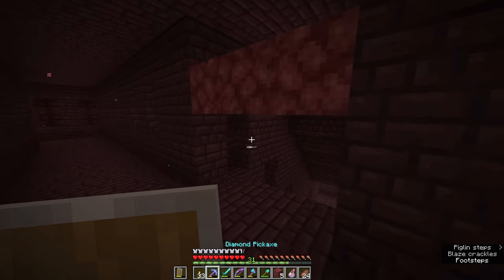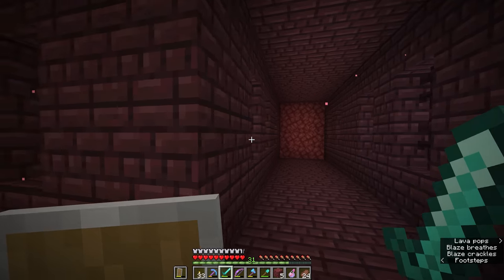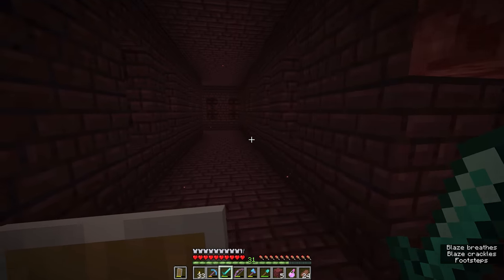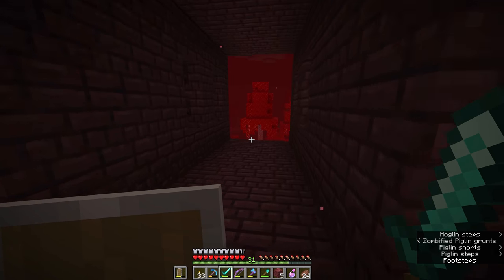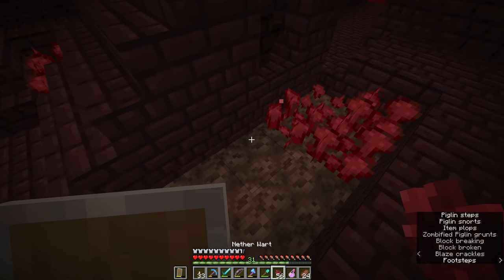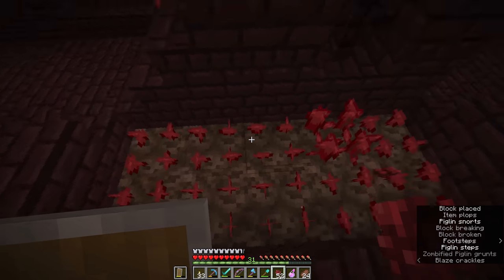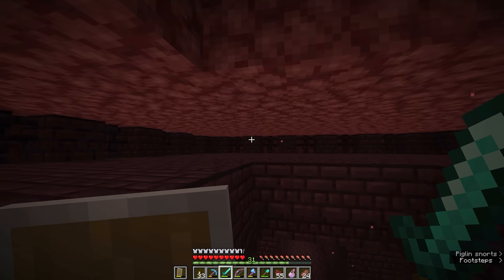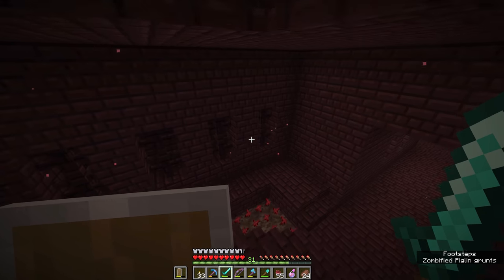At this point the nether fortress has become a bit of a labyrinth — it goes off in different directions with staircases going downwards, staircases going upwards, and passages behind some of these staircases as well. It looks like blazes have spawned out on top of the fortress. That direction leads to a dead end. I could gather a little more nether wart here, but I'm going to replant most of this so that if we run out of nether wart supplies in the overworld we can always come back to this fortress and gather some.